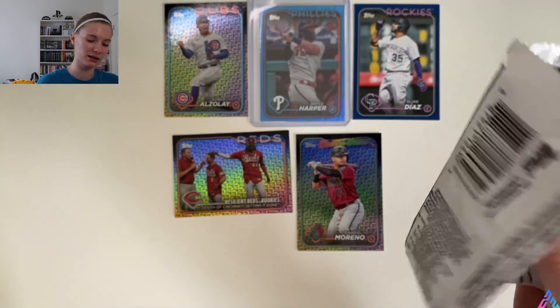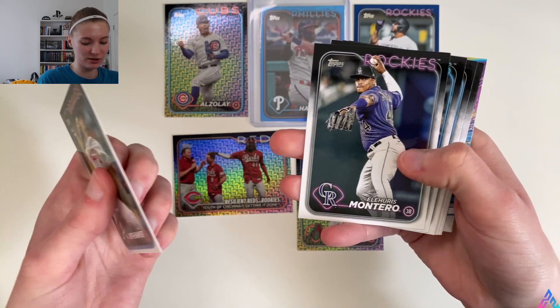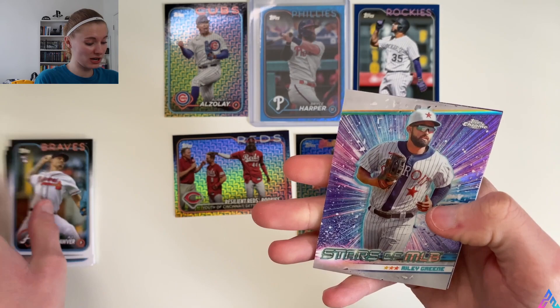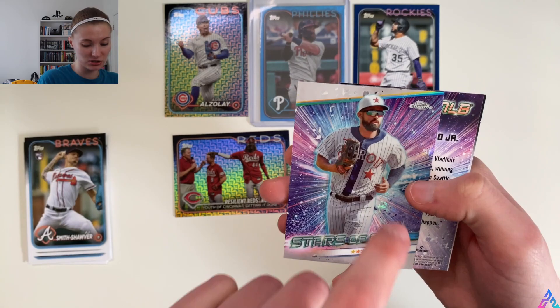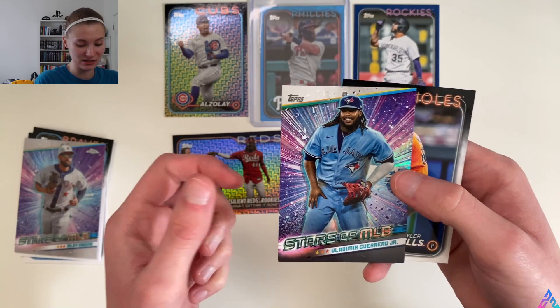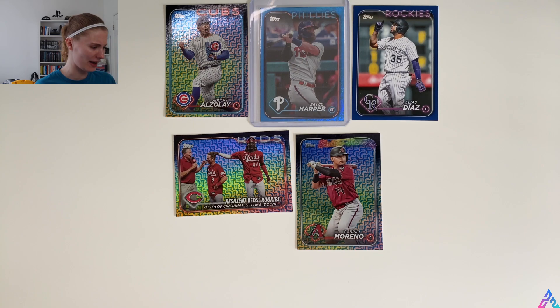Last pack magic — I'm going to touch my Frank Thomas card off to the side for some last-pack-magic luck. AJ Smith-Shawver to start us off, Montero, Reese Olsen, Grayson Rodriguez, Josh Naylor, Contreras, Finnegan, Veroa. And then — ooh — we got our Topps Chrome Stars of MLB: Riley Green. That is sick, especially in the Negro Leagues throwback jerseys — very, very cool. And then cover athlete of MLB The Show 24, Vladdy, in the base Stars of MLB. Tyler Wells rounds out this pack.